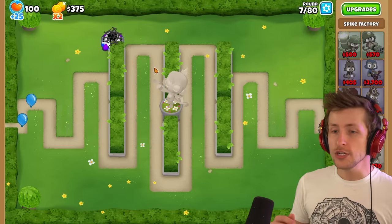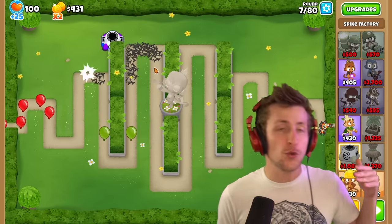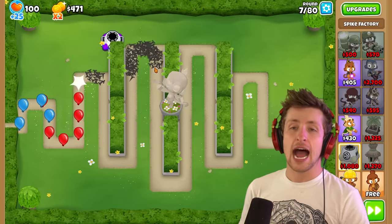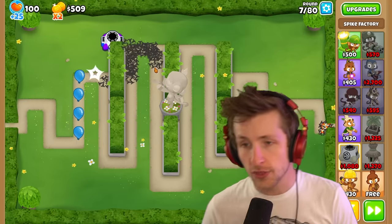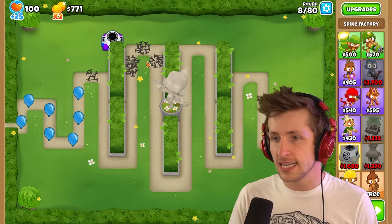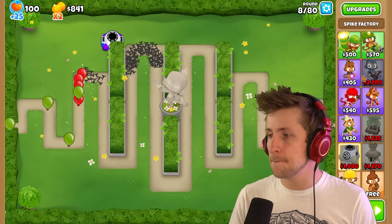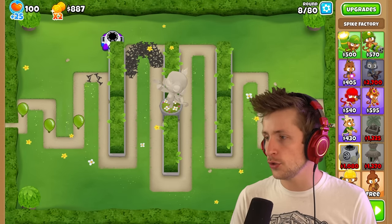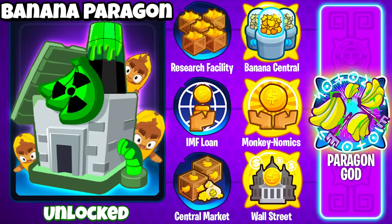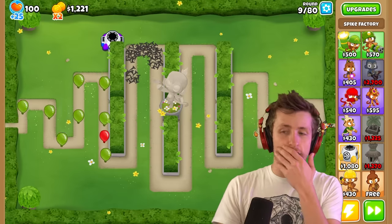I'm really excited because we're slowly getting all of the Paragons back, and like all the modern Paragons, we're getting new ones created, old ones are being brought back, and soon I would love to have a time where there is literally every single Paragon in the game, all accessible. Right now we're just missing a Magic Monkey — we're missing four Paragons. That's it. So that's 18 Paragons. That's a lot of Paragons we have.